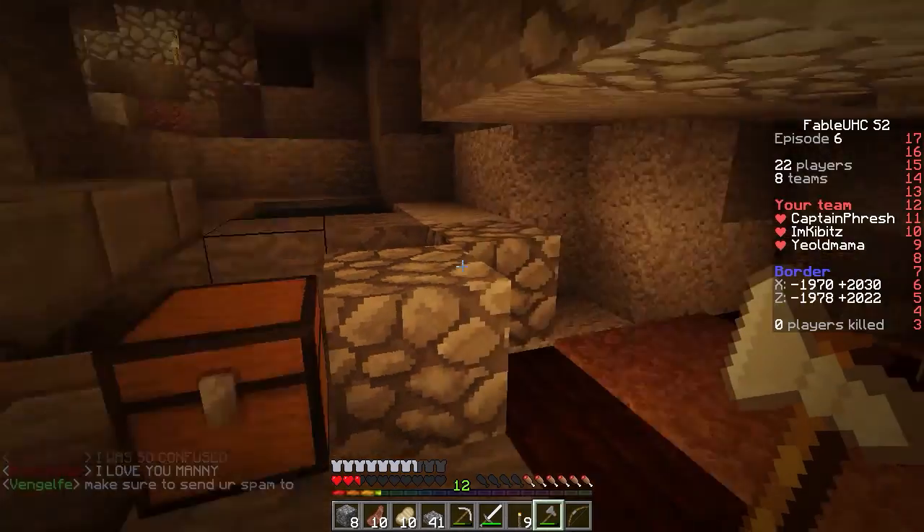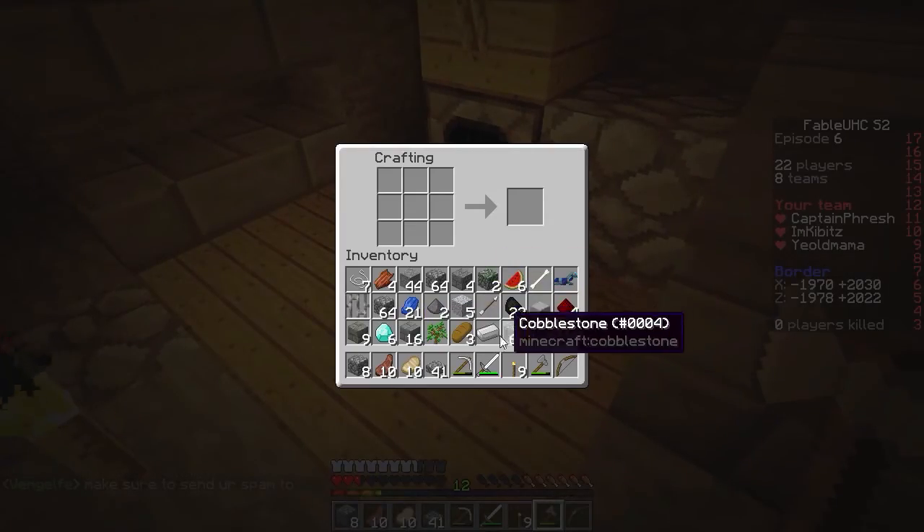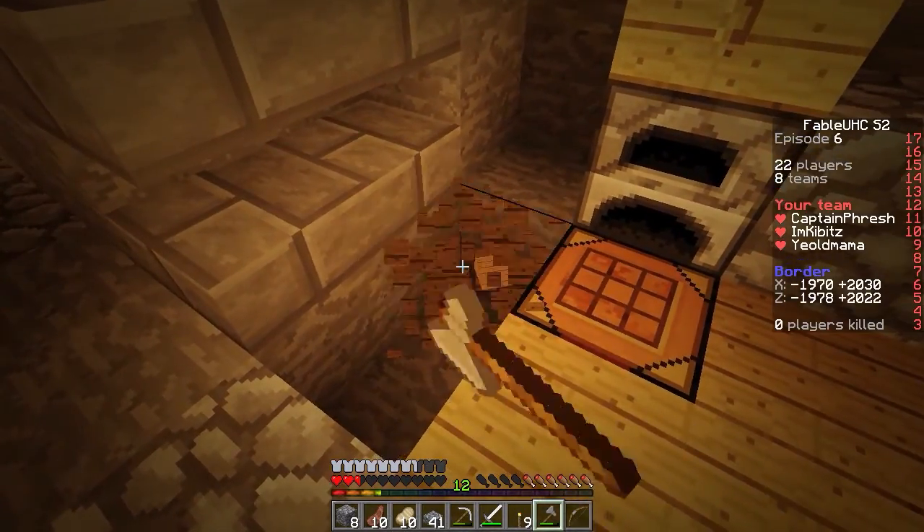I was going to say, diamond pick — do we really need to make one? Yeah, for the enchantment table. So I'm going to go make a pick right now and then store the other three back here. Sound good? Yeah.